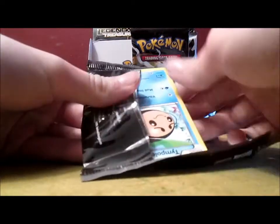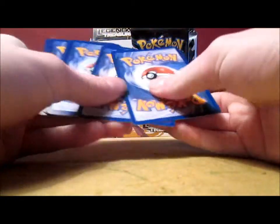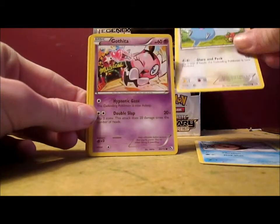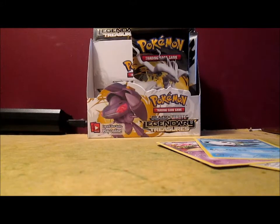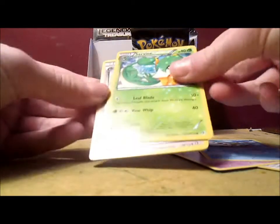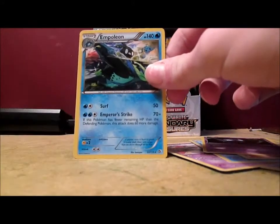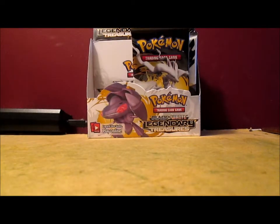Timble, Swablu, Gathita, Oshawott, Leafeon Holo. Servine, Radiant Collection, Bianca, Sableye. My fifth Empoleon from this set — my fifth one of that card. And Cinccino. I have pulled that card four other times. I tell you what — if I get a full art, you can have it.